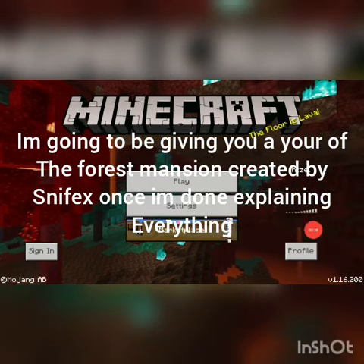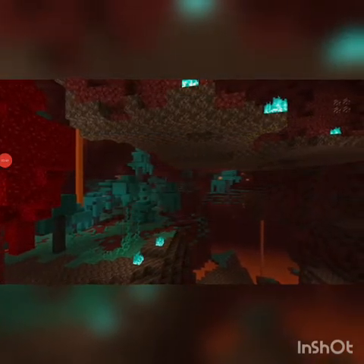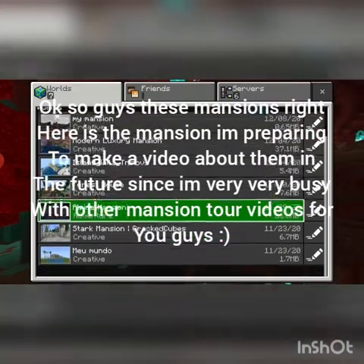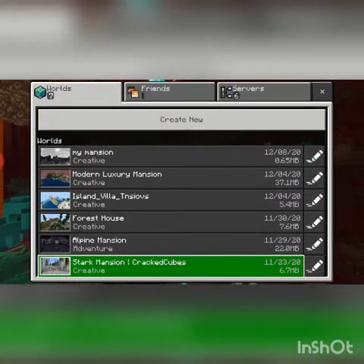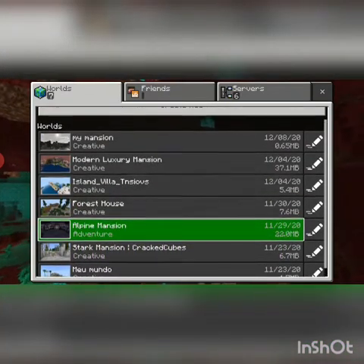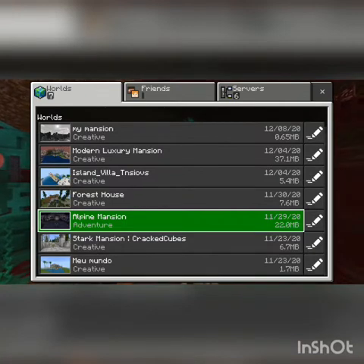So I edited my skin — just wait for it to load — and that's basically my skin. As you can see I didn't play any worlds before, but I downloaded some worlds and this is what I came up with. These are all my worlds, and today I'm going to be giving you a tour of the mansion. I also have these other mansions I'll tour later since I've been busy with other stuff.